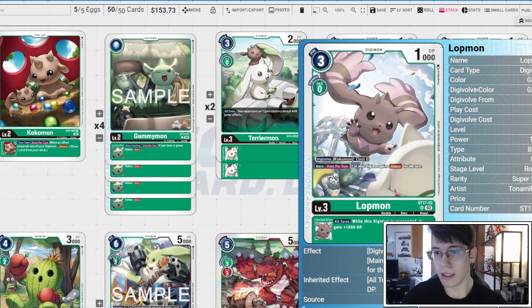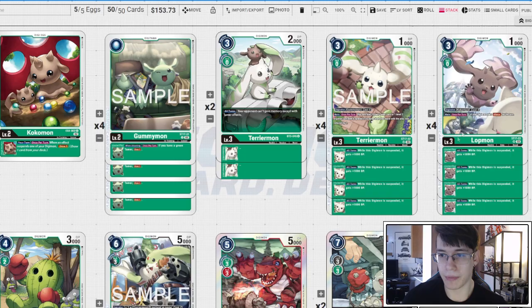Four copies of the ST17 Lotmon: once per turn you give alliance to something, and all turns when you're suspended you get +1K DP. Again, it's the alliance engine — we're going to be suspended to do fun stuff, so Lotmon is fantastic.